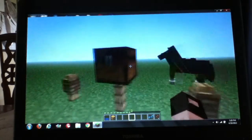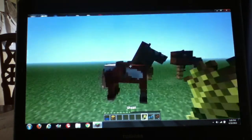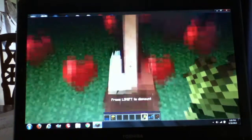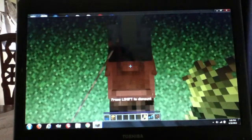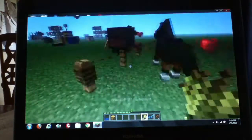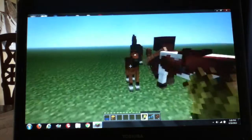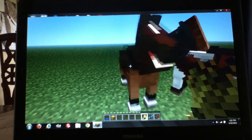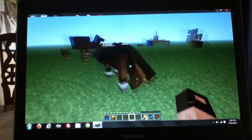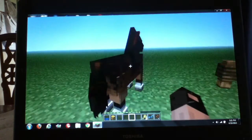I have two tamed horses here. Here's the wheat. All you have to do is get on them — right click, left shift to dismount. They will have a baby. If the horse comes from two tamed horses, it'll automatically give you hearts showing it's tamed.